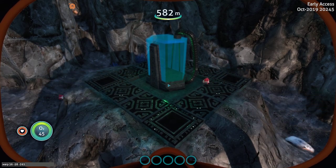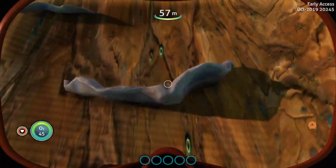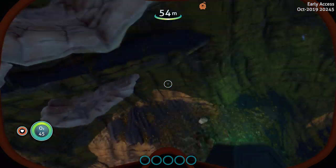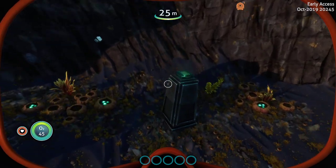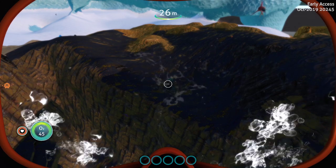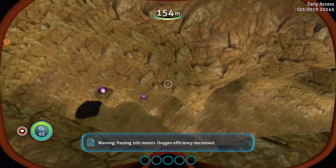This one — as soon as it loads in. This one's got a few pieces to it: there's this, and then there's this here, and there's another one over here. Let's see, passing one next — oxygen efficiency decreased.